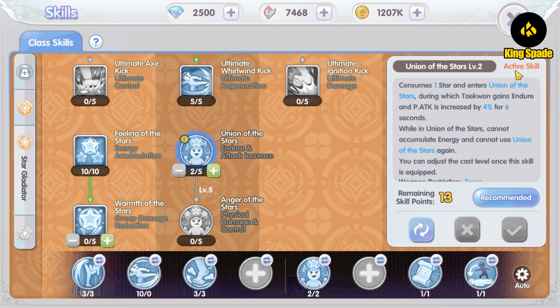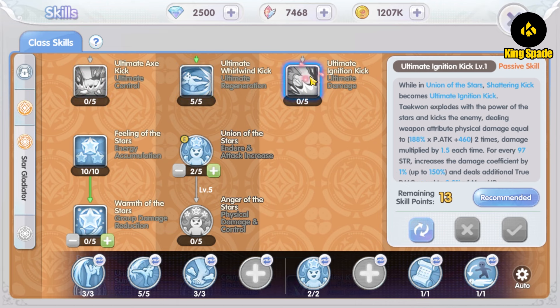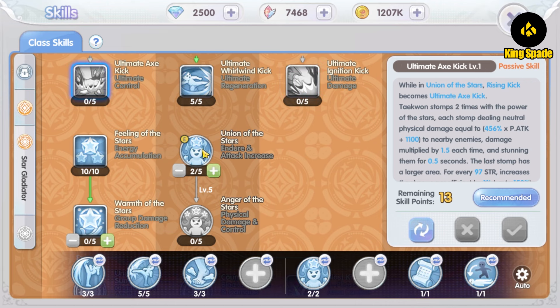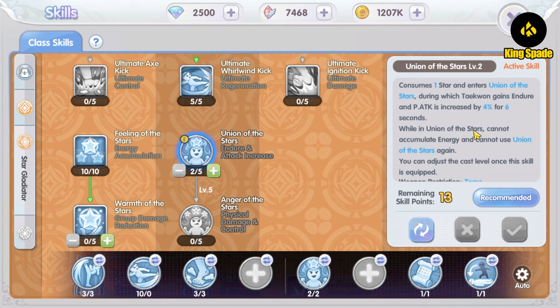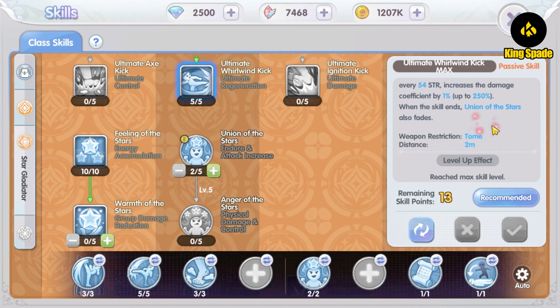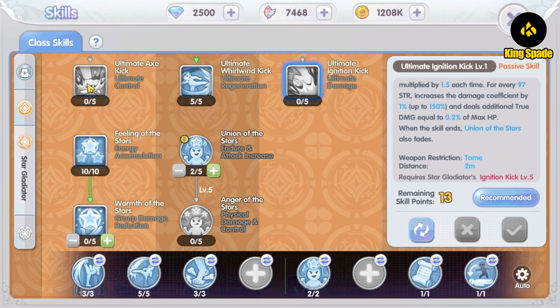The Union of Stars skill consumes one star to enter the Union of Stars state. In this state, all three skills are transformed to the ultimate form. Here is the tricky part: only one ultimate can be used at one time. During the Union of Stars state you cannot gain energy from your attacks, and once you use the ultimate skill the Union of Stars state ends.